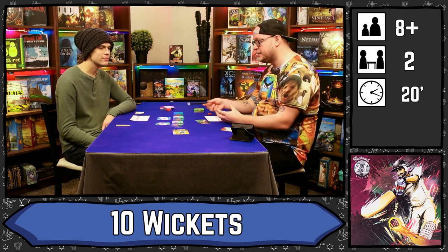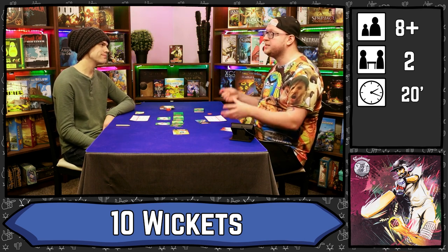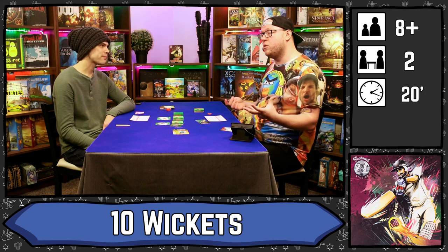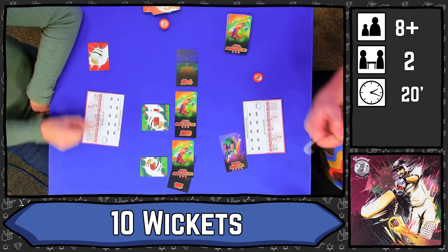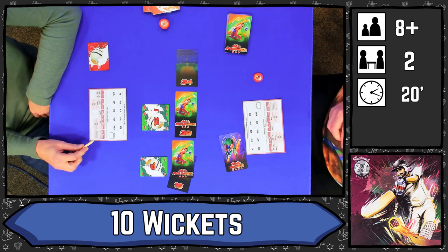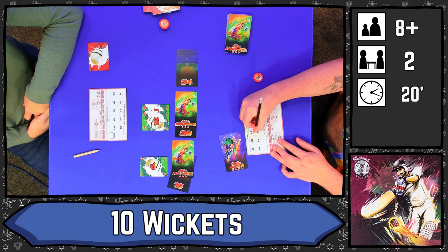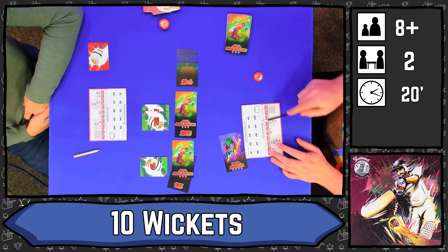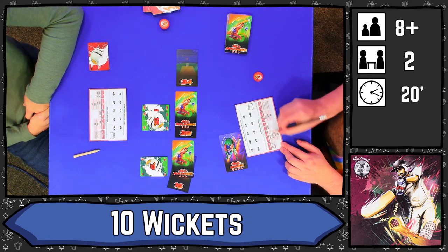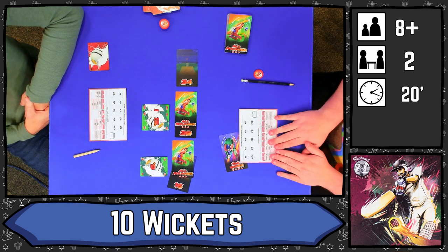The game goes back and forth — taking cards, adding cards to bids, taking wickets — until one player has taken all 10 wickets. At that point the game immediately ends. One player will have filled in all 10 wickets, giving their final score. For the other player, any unfilled wicket spaces are where the numbers you've been crossing out come into play — you check which spaces are left open and add in those numbers.